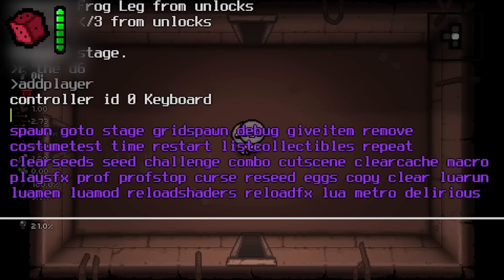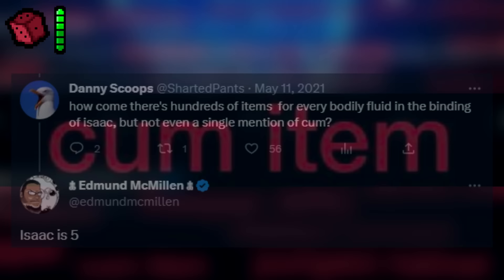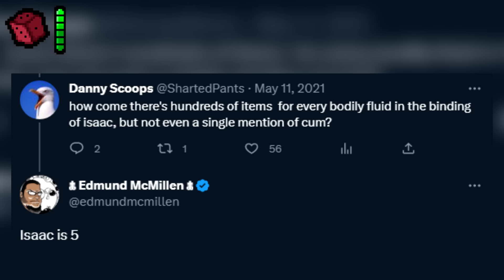Come Item. This entry pretty much refers to a joke in the community about how Isaac features pretty much every other bodily fluid, with the exception of one fluid that honestly has no place in the Binding of Isaac to begin with.